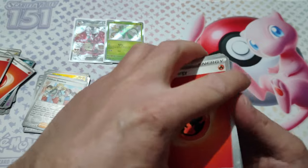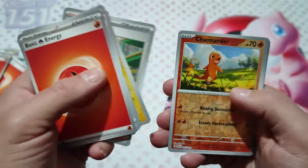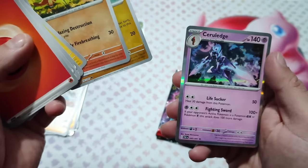Fourth pack: Ionno, Charmander... and nope, nothing pulled.